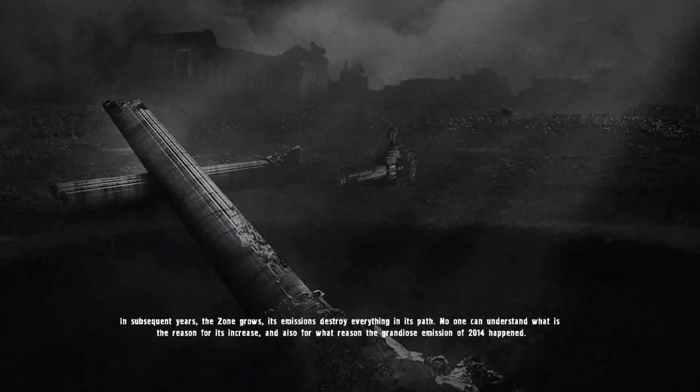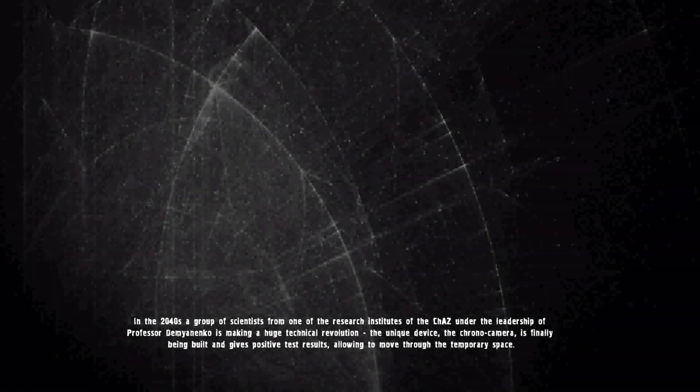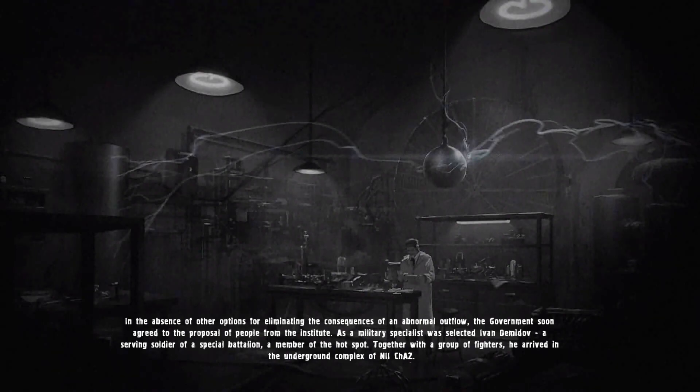The premise of the game is that we're set in the year 2046 in the future, and we play a military specialist sent back in time to 2014, which was the time of a giant emission at the Zone. This emission is now causing humanity great problems in the future, and it's our task to go back in time to 2014 to deal with its cause. So that's roughly 34 years we're travelling back in time.